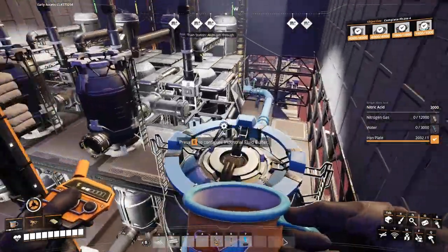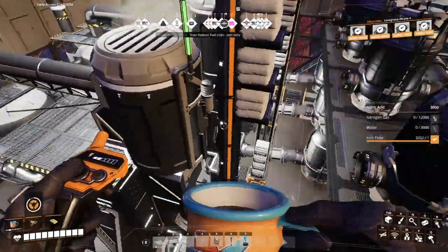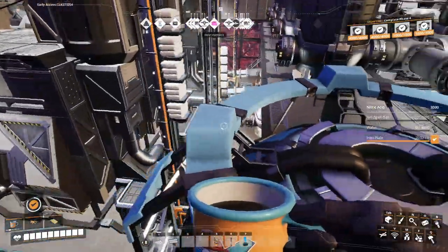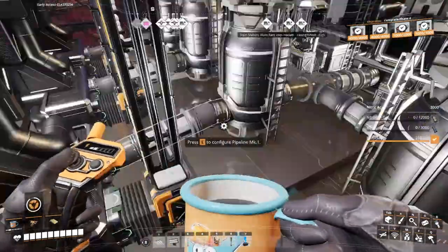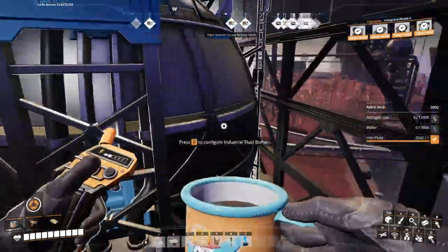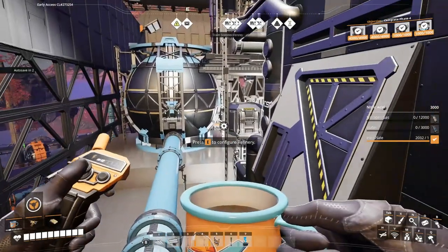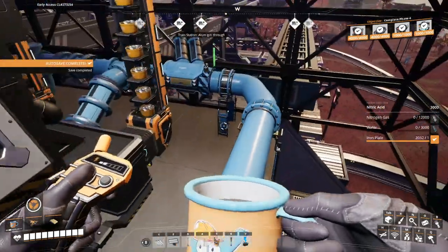There are a lot of pipes going on here because this factory has a secondary product — the aluminium solution — which I store here as a buffer. But if this buffer is full, which it is, it stops producing silica, which is not ideal. Then this section uses the solutions. I basically added them as a counteract, so this needs to be able to output the water.